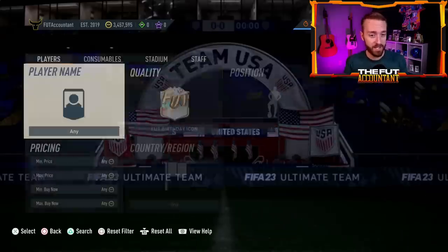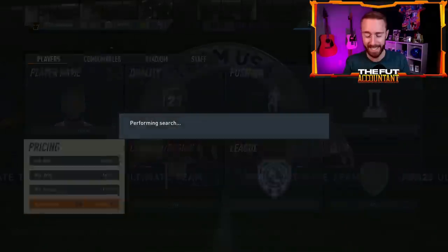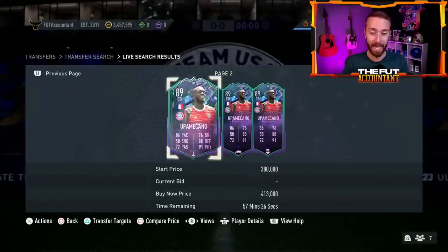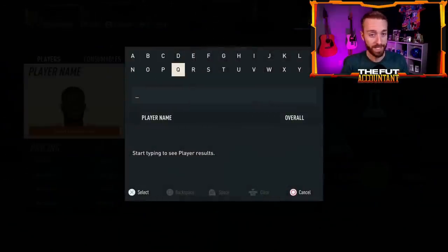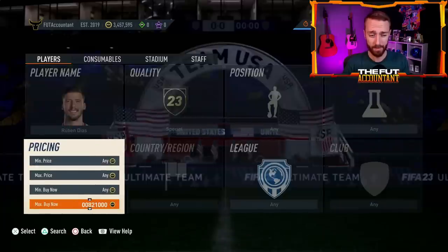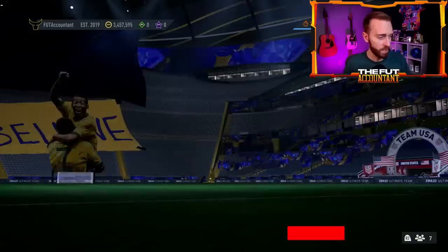Yesterday EA surprised us with some upgrades to the fantasy cards, which I'm guessing they did because there were more league games yesterday — Chelsea, Liverpool, some of those other Premier League games that counted for some upgrades. So I think that's why EA upgraded the cards early. Uwe McConnell plus one, Ruben Diaz plus one. A lot of the prices didn't actually go up that much at all — a lot of them are down. Ruben Diaz was 820K and is now back to 890 with a plus one overall on his card.